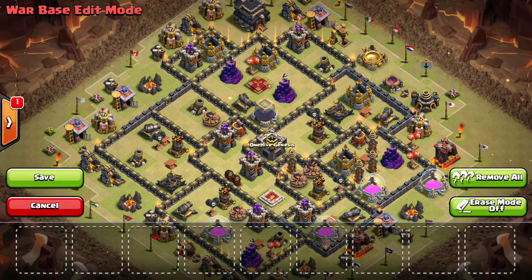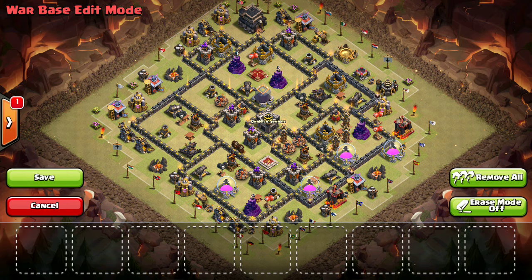When talking Town Hall 9, there are basically two different things you have to worry about. You have to worry about hog attacks, which are ground attacks — mainly hogs. No three-star ground strategy really involves no hogs. There's no GoWiWi or GoVaWi with Valks that are good three-star strategies, so we're pretty much talking hogs for ground. Then for air there's a bit more diversity: you have GoLaLoon, which is a good option with the Lava Hound hybrid, and then obviously Dragons, which are becoming more popular. I'm going to start with ground and how your base should be set up when thinking about being attacked by hogs. The most important defense you have against ground attacks are your giant bombs.